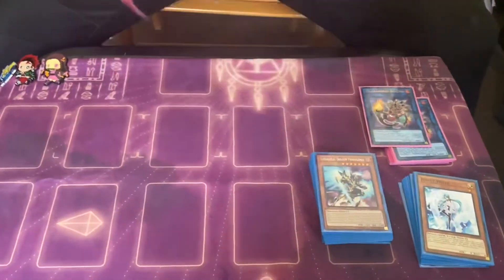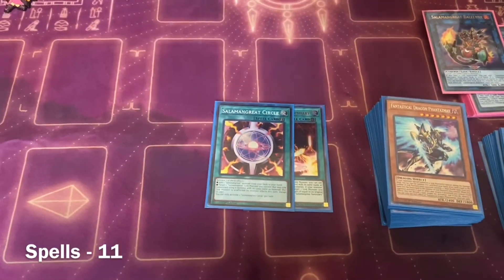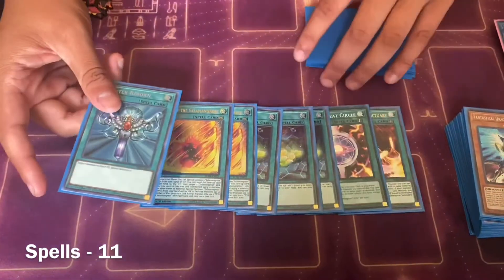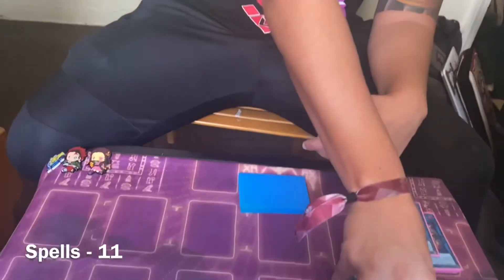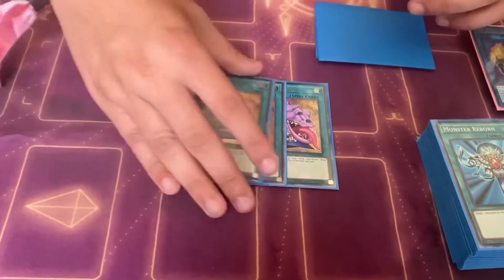Nine hand traps total. For spells: True Circle, triple Mining obviously, double Will, and a Reborn. I wanted to play some good extenders so I don't get stuck, so I went with double Will and a Reborn. It's been pretty good — might cut Reborn but I haven't tested enough to decide. It's still a good card.